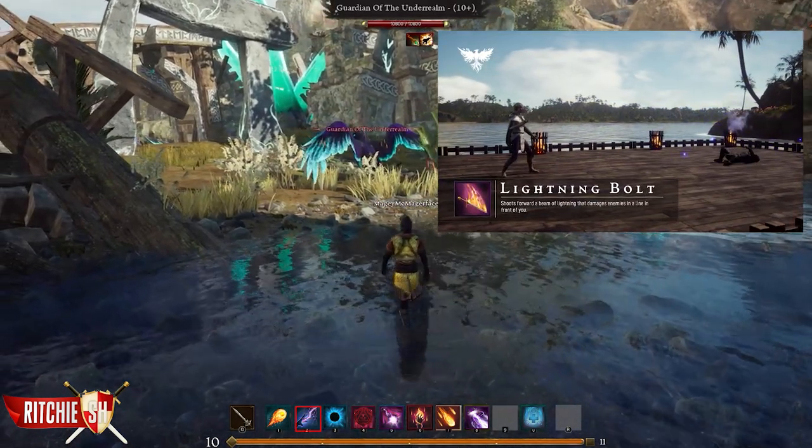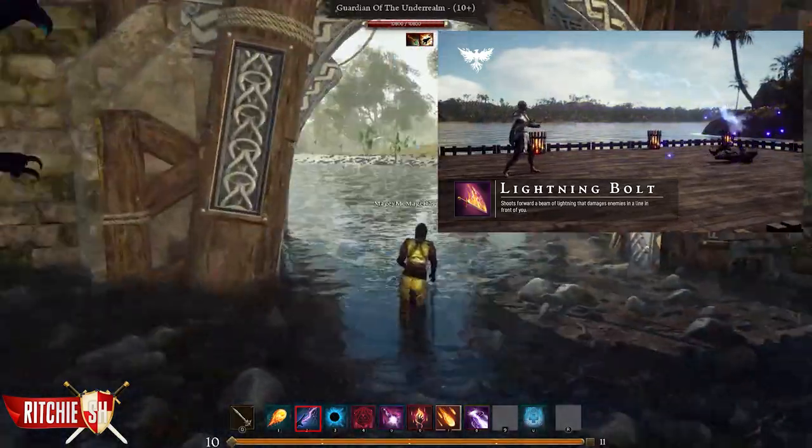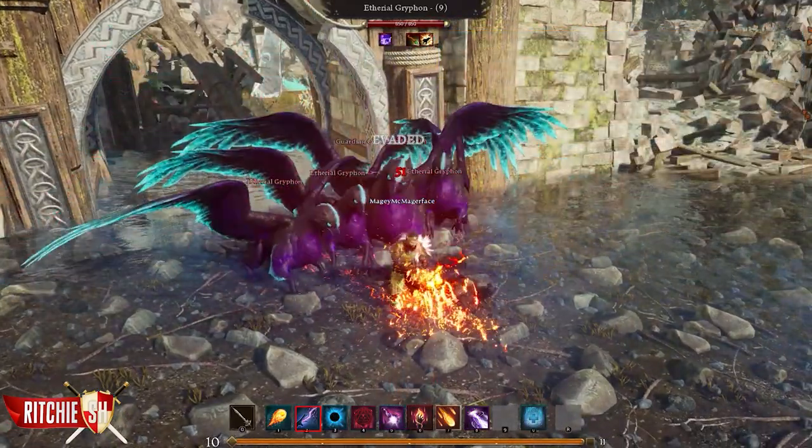Lightning Bolt. This spell shoots an electrifying beam that damages enemies in a line in front of you. This ability can be upgraded to knock down enemies and chained to additional foes.